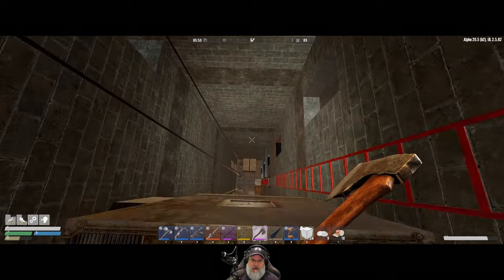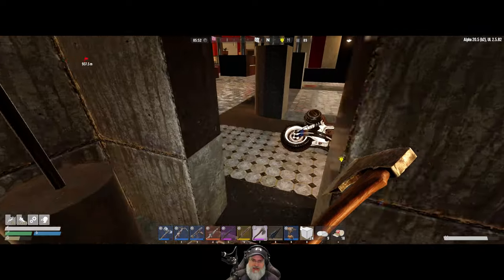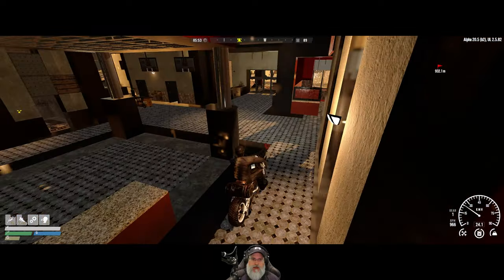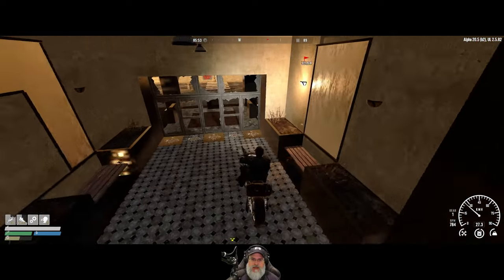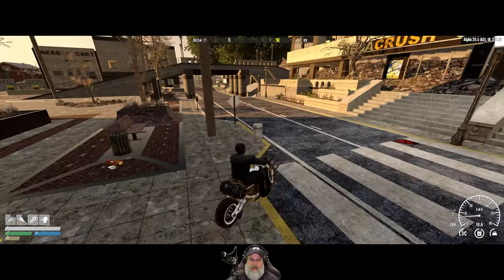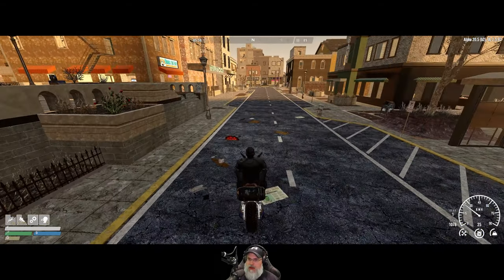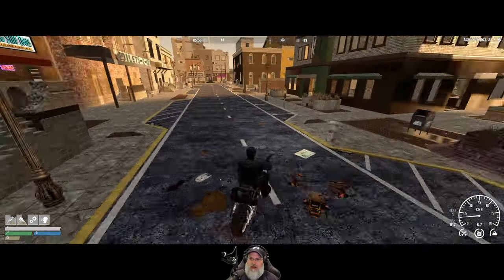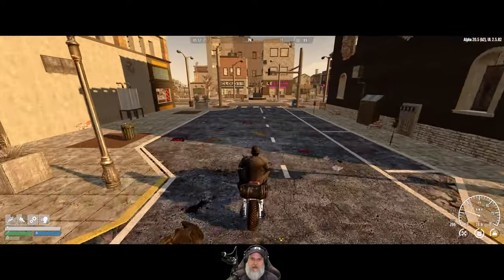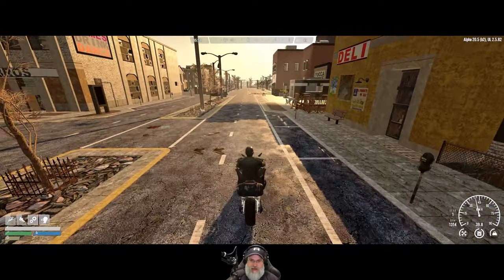We're heading into the wasteland, and we're probably going to get in lots of fights because that's just what happens out there. One of you guys suggested maybe using dart traps pointing down on the zombies as they're coming up the ladder — I like that idea and we might explore it. We're not going to do that for this horde night, but we might look into it as a future upgrade to the base.